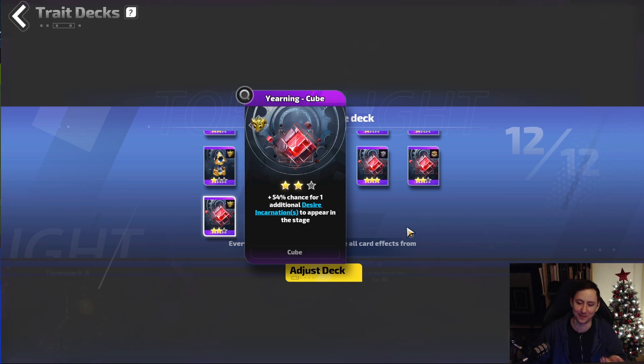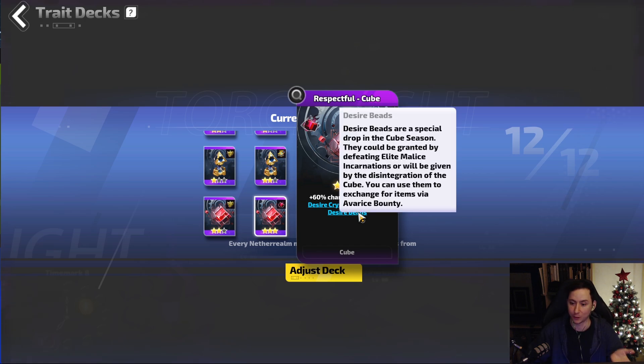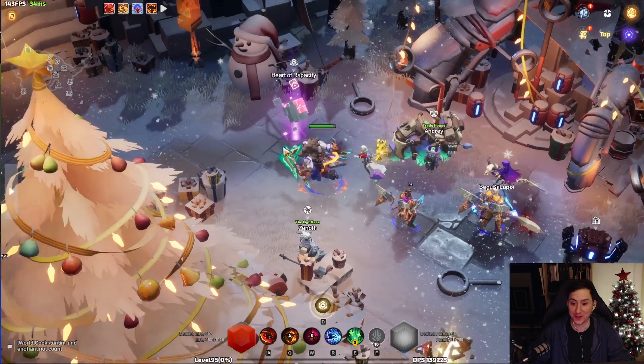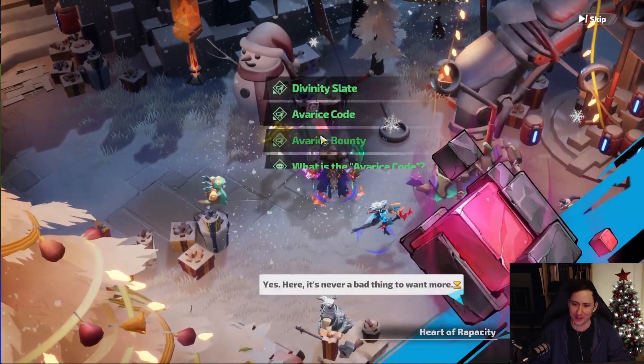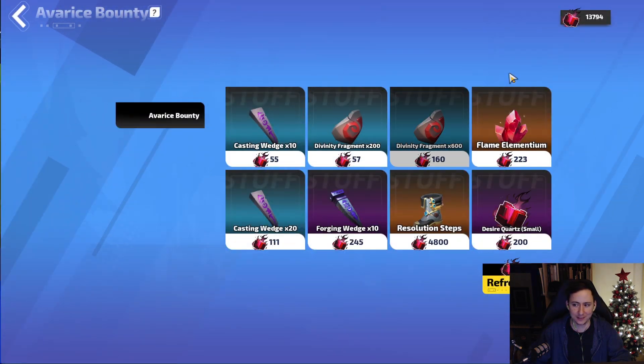Then you have Yearning, which gives you additional monsters in the stage, again buffing those desire incantations. But the most important card — added this season — makes 60% of all desire crystals become desire beads. Desire crystals are the currency you'd normally use at the end of a beacon to roll the cube. Instead, you'll be getting desire beads, which you can use to re-roll the cube, but more importantly, you can take them to your Avarice Bounty at the Heart of Opacity.